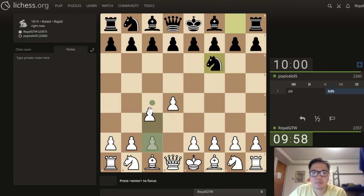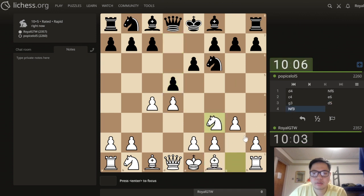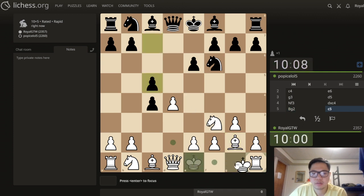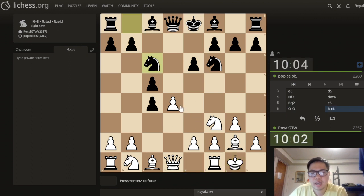Let's start with d4, my main opening, and see what's going on. We have a Nimzo-type setup and we are going to be playing g3 and now knight to f3. We have the standard Catalan here where black accepts and takes a pawn right away. We are going to just castle.